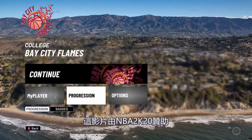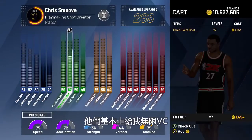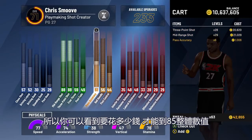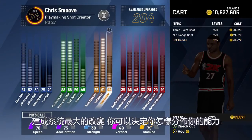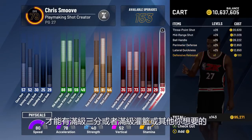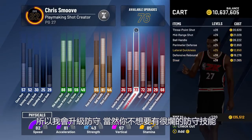This video is sponsored by NBA2K20. On this early build account, I was basically given unlimited VC so I could upgrade my ratings and see how the player plays. You'll be able to see how much it costs to go to 85 overall. The biggest change with the archetype system this year is you get to decide where you put all these skills — you don't have to wait to get that max 3 or max dunk. I'm going with defense because you don't want those terrible defensive ratings.